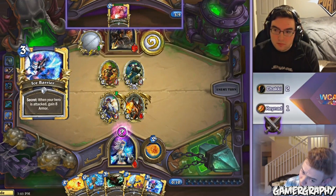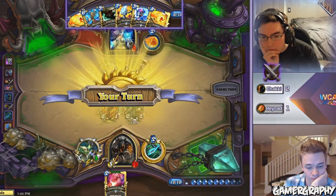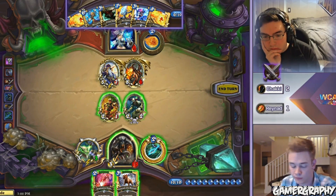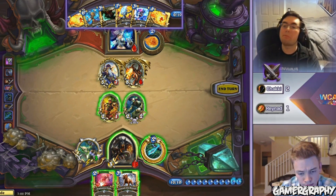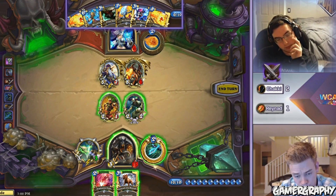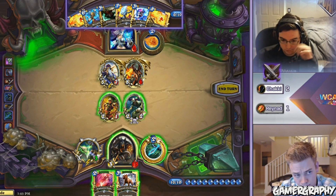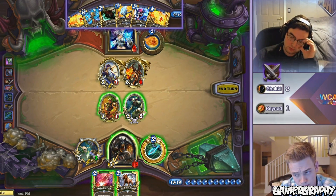I really love Alexstrasza's golden portrait, by the way. Yeah, look at that fire-breathing dragon. It is a fire-breathing dragon. So with this line of play, Reinhad sets up lethal in the next turn. Yeah, I don't think Chucky can find a way out of this. In order to win, he has to pop the ice barrier. But if he pops the ice barrier, then he loses regardless.